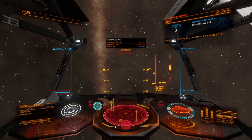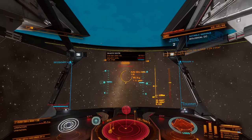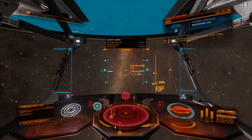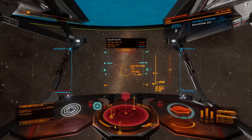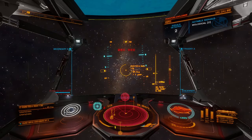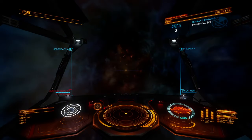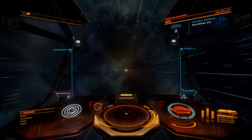Before we get too far into this episode, be sure to like the video if you find it fun and interesting, and subscribe to the channel if you'd like to continue following this journey. As of right now, we will be going all the way out to Beagle Point — it's grabbed enough attention that I'll be continuing. So we'll get to the black hole, check it out, sell our data, and then continue on towards Beagle Point.